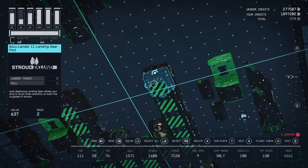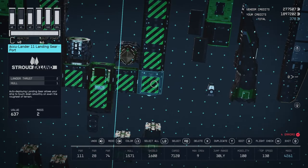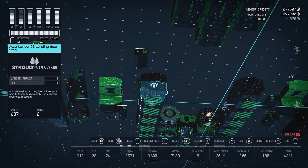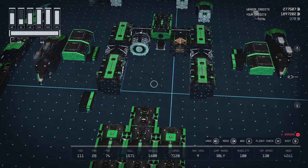On the bottom you'll have quite a few landing gear — 12 of the Acculander 11s from Stroud-Eklund — and they will take up most of the bottom of the ship.